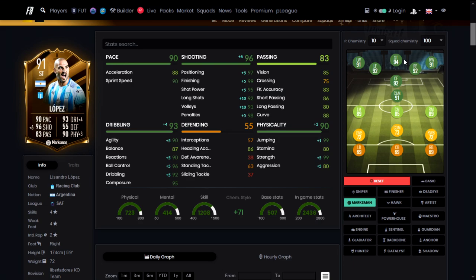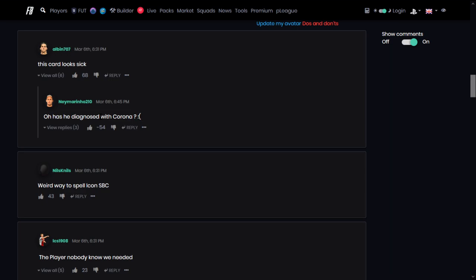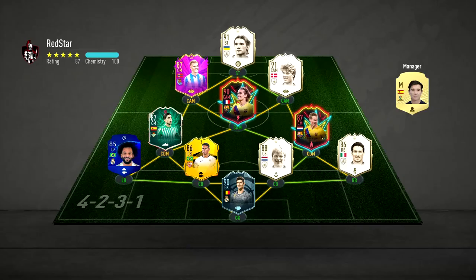Marksman takes him to a 94 striker rating, so it's the best in terms of overall rating according to FutBin. People are suggesting engine though, and I agree — you want that pace to go up along with the dribbling, agility, and balance. Comments are saying he's a player nobody knew we needed. He's Argentine and 37 years old — didn't see that coming. Anyway, I'm going to put engine on him and get into a game.